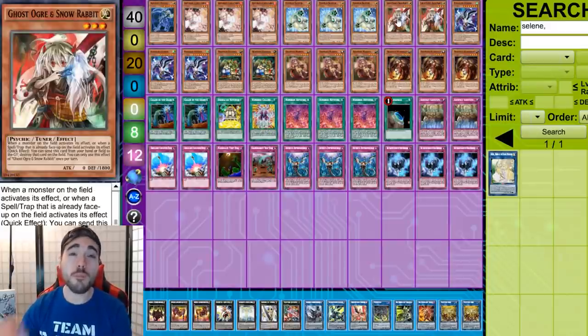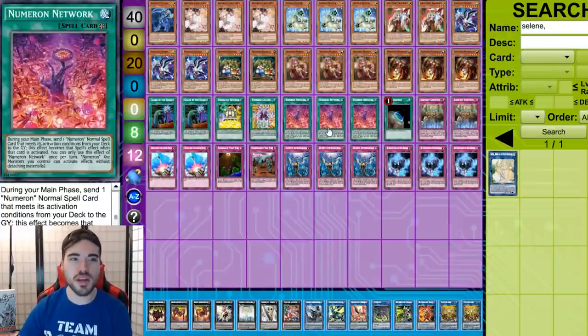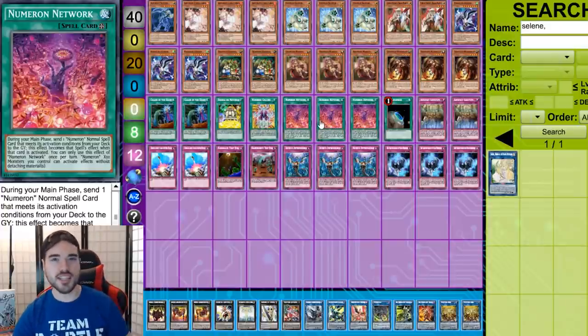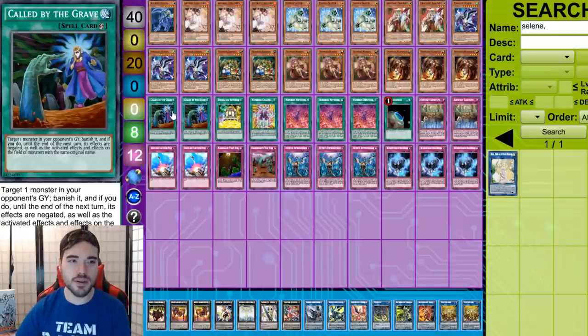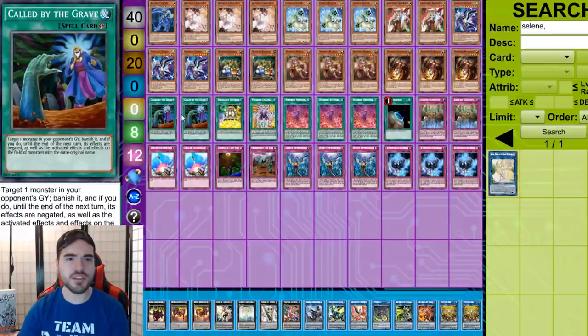So we have eight hand traps total. Ghost Ogre is probably one of the best hand traps in this format because of Numeron Network — if you can hold onto your Ogre for their Numeron Network, you're in there. But if I'm facing hand traps, I have Call by the Grave. If you try to Ash my Network or Ghost Ogre my Network, I'll slap Call by the Grave down. It's also a quick-play, so it acts as a pseudo-trap if someone Red Reboots me, and it can negate and block things like Block Dragon.